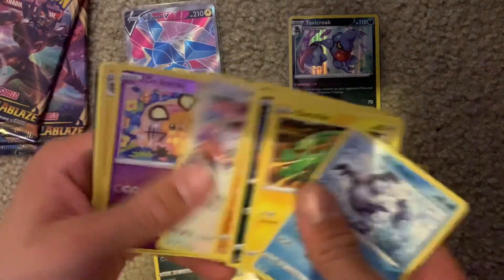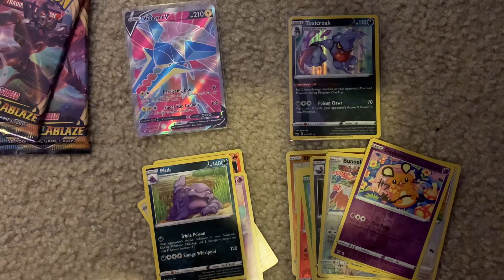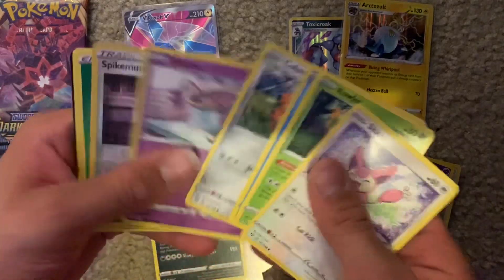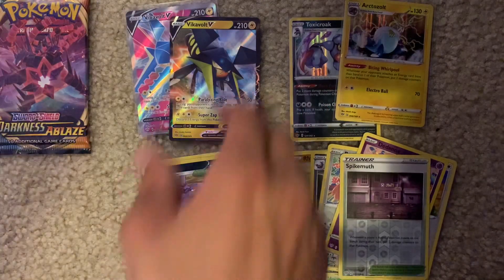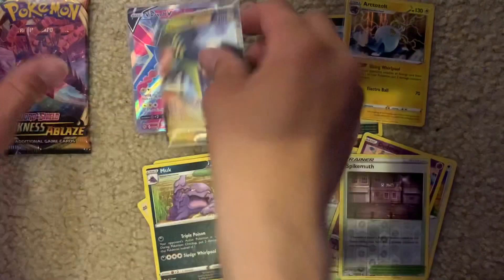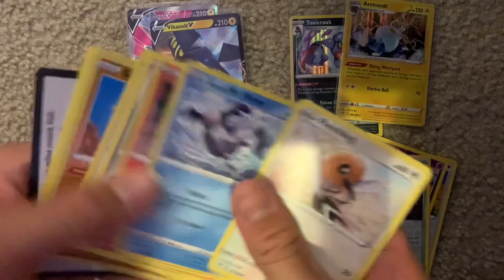We've got an Arctozolt holo rare — so again with the holo rare, that's nice. We have two packs to go, hoping for one more ultra rare from Darkness Ablaze — and we've got it: Vikavolt V in non-Full Art form. So we've got both Vikavolt V and Vikavolt V Full Art. That is kind of funny — both of them are off-cut in kind of the same way too.